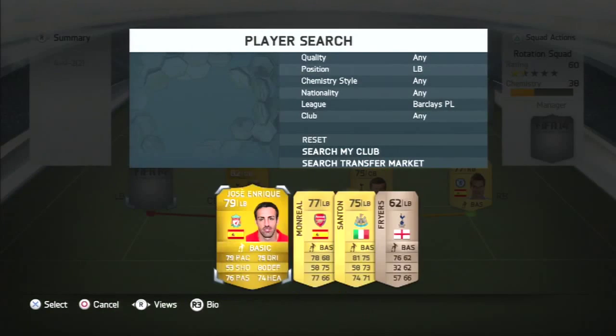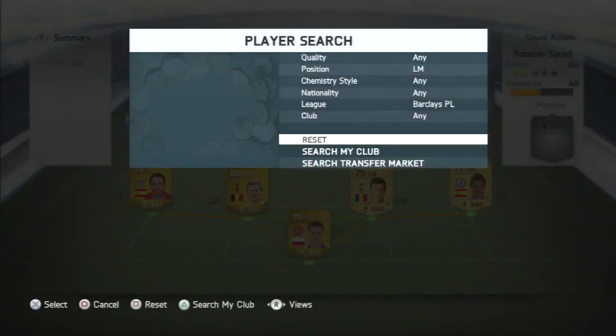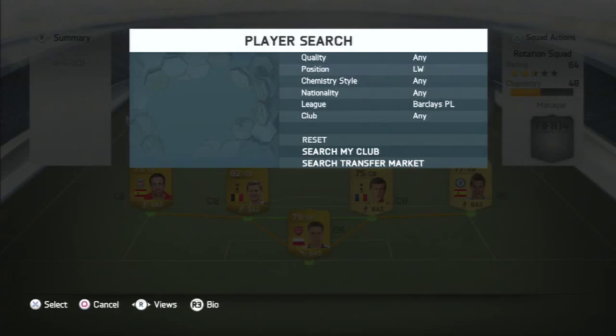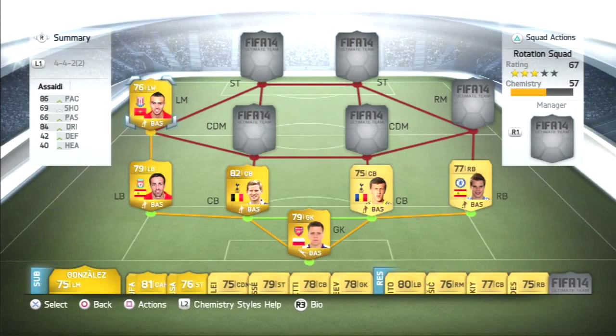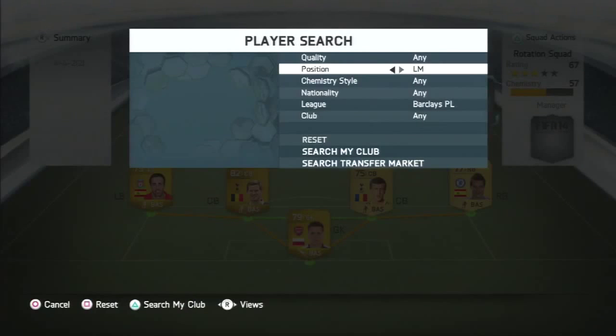Left back is Jose Enrique and he costs 2300 coins. At left mid we've got Asaidi. He costs 1400 coins at the moment, but if you were to get him in the left mid spot he would cost 4200 coins. So I wouldn't bother — I would just get him in the left wing spot, which is what I've done.